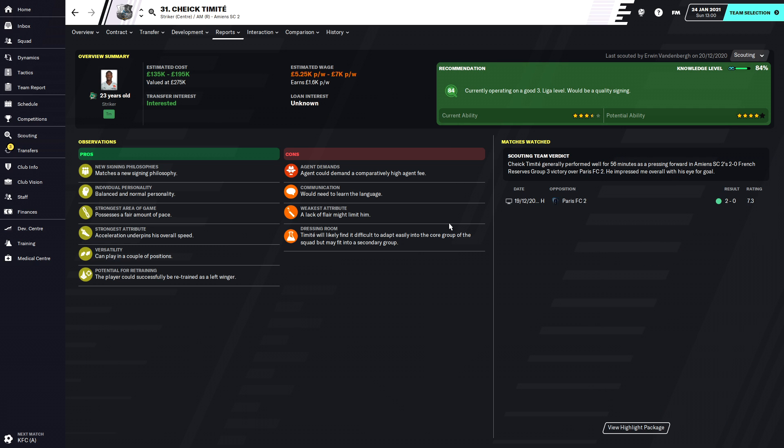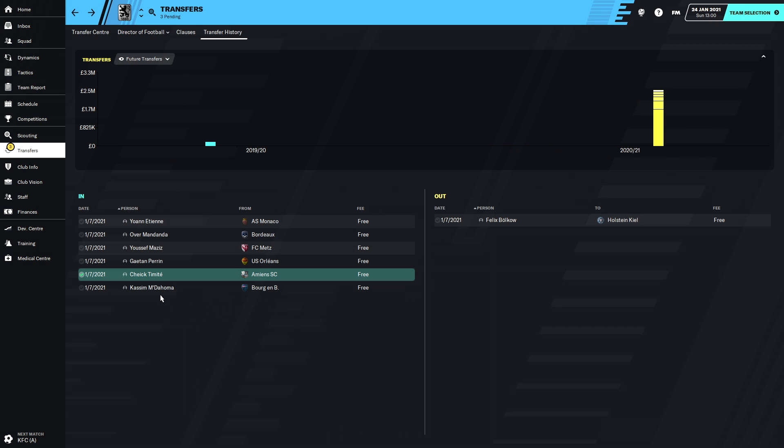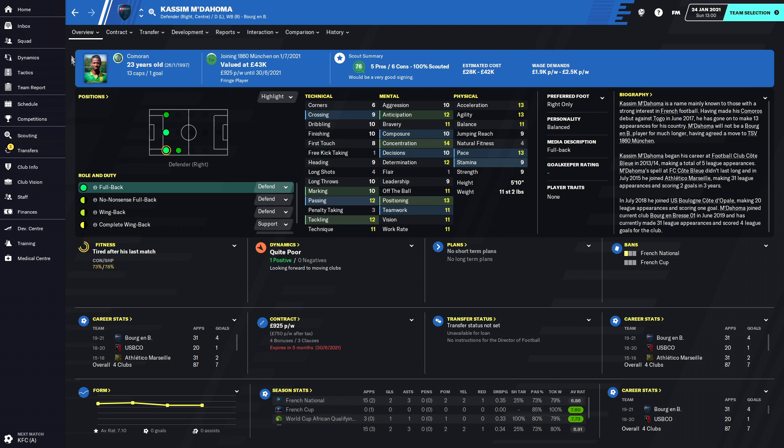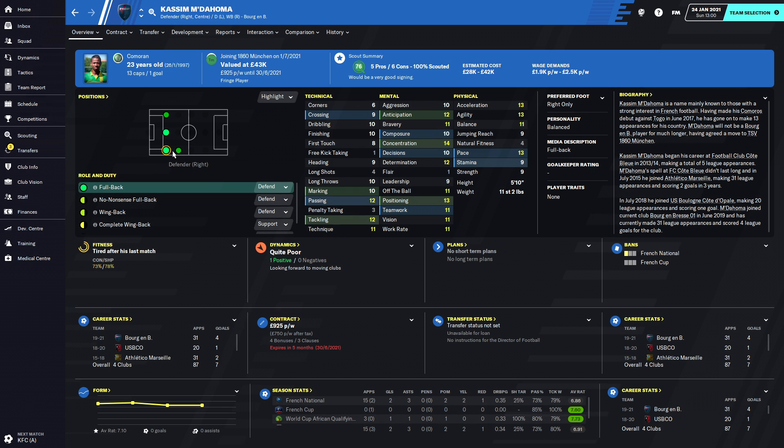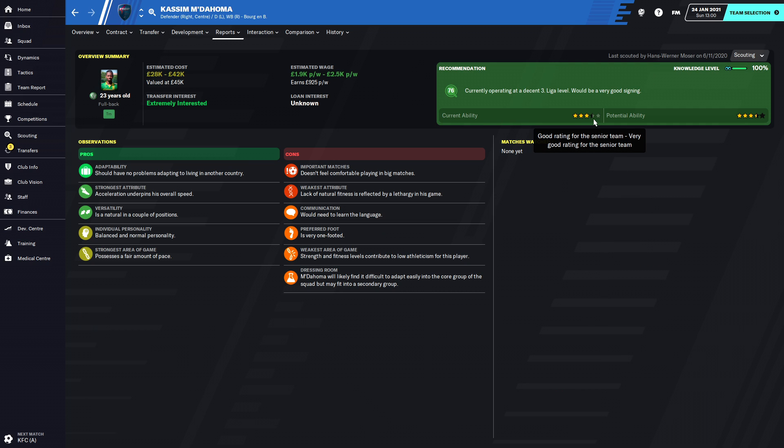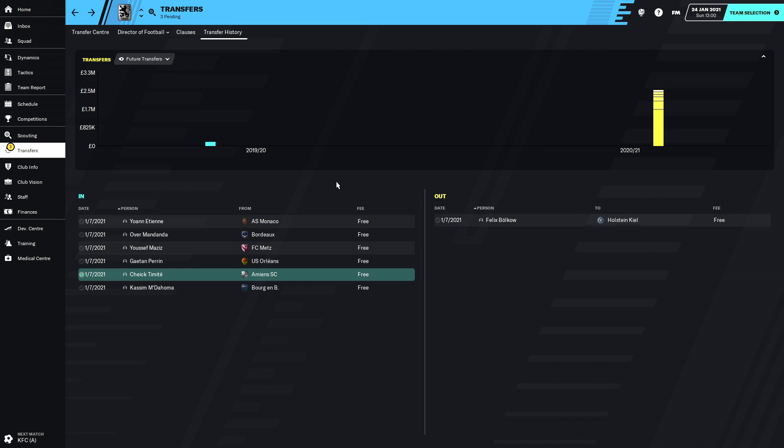Timit is three and a half star current ability, potentially four maybe five star potential, which is good. The final confirmed transfer is Kasim Madoma, a 23-year-old Cameroonian - probably French as well - who is a right back that can play wing back. We'll be playing him as a wing back, though he needs to train there a bit more. He's three-star, maybe three and a half, potential up to five star if he feels comfortable in big matches.